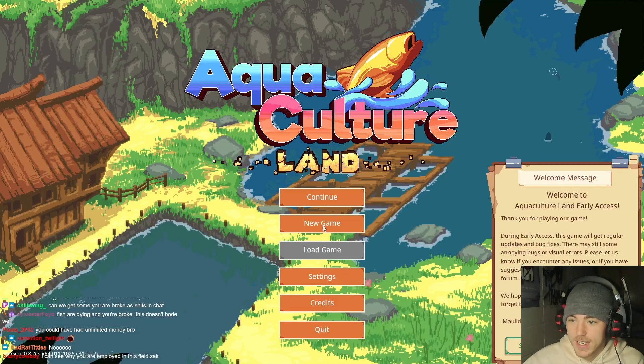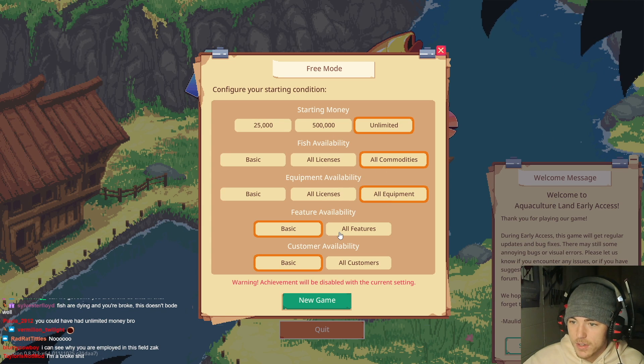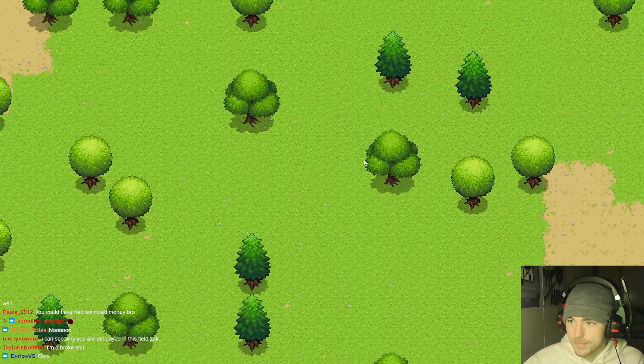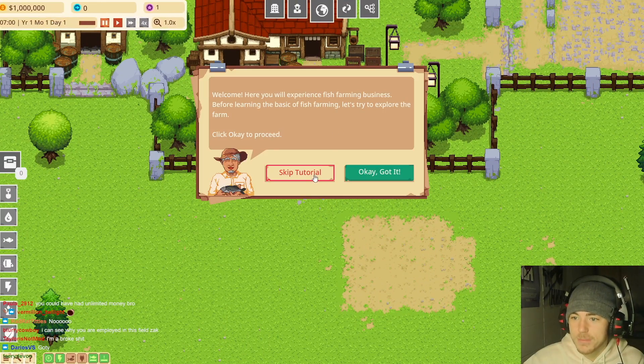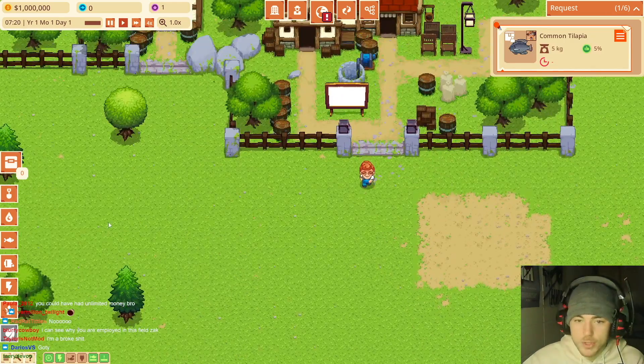You could have had unlimited money — that's true. Let's get everything unlocked. Unlimited money, all commodities, all equipment, all features, all customers. Let's just build our ideal farm. That's more fun. I don't need a tutorial — I'm super good at this.